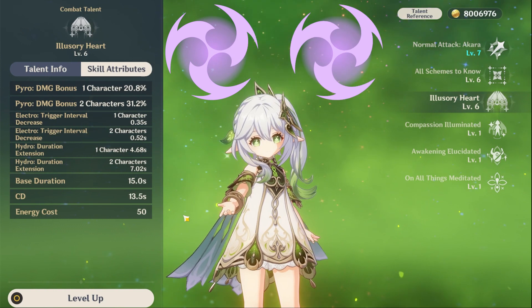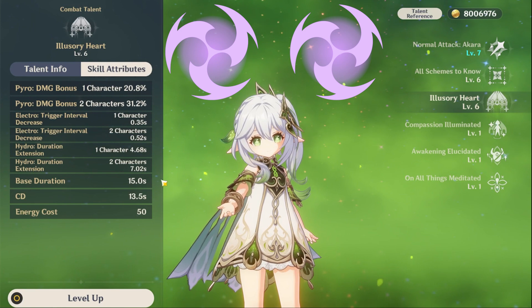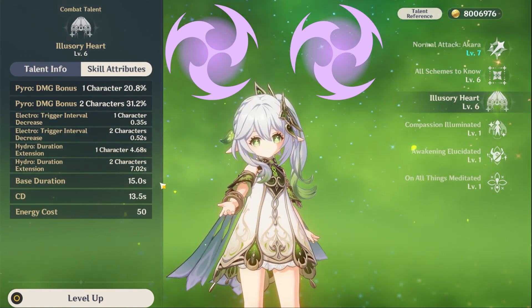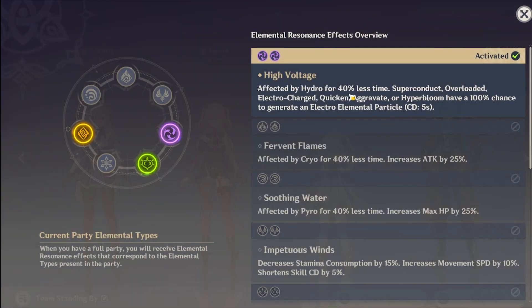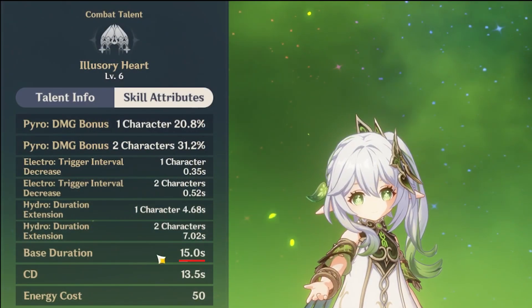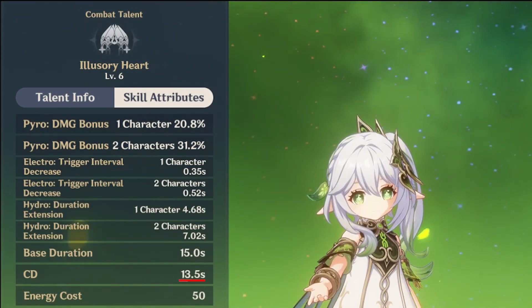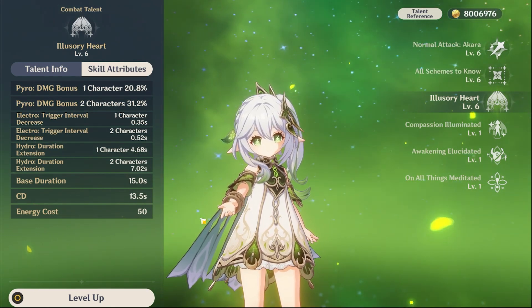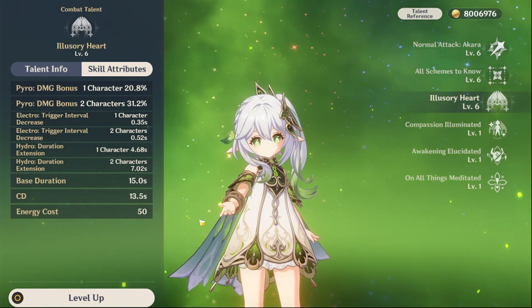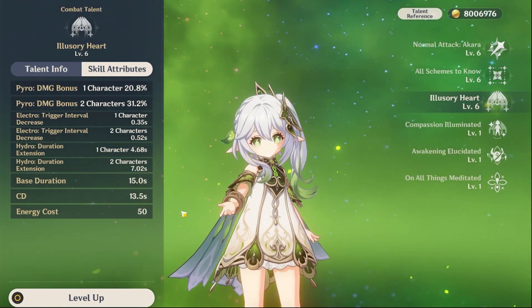All of these buffs will be further increased if you have at least two of that particular element in your party. So for example, if you have two electro users, the trigger interval will be even shorter. These buffs are more on par with elemental resonance — a little nice buff to Nahida that rounds out her role in the team. The base duration is 15 seconds and the cooldown is 13.5 seconds, so this ability will be pretty much up all the time. She really doesn't have much energy problems given the low energy cost of the burst, which is 50, and that just makes her even more powerful.